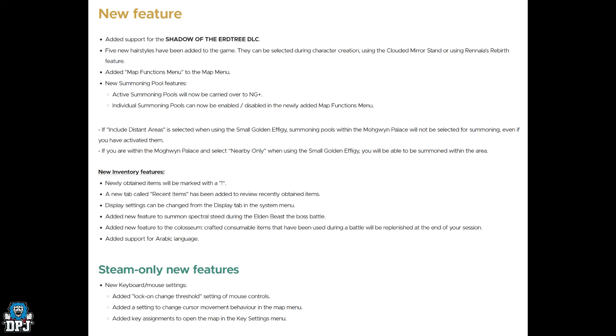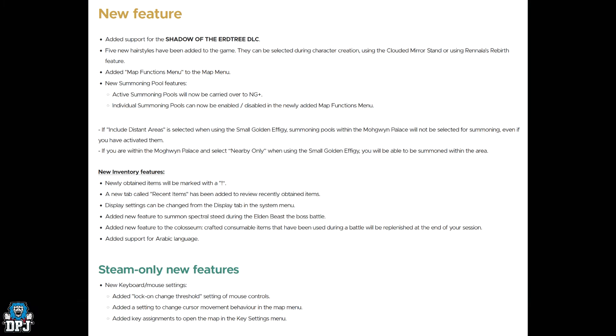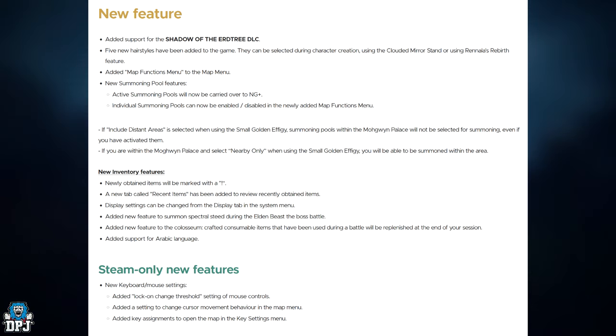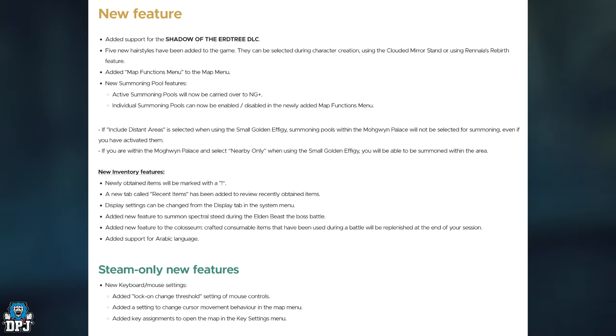If 'includes distant areas' is selected when using a Small Golden Effigy, summoning pools within the Mohgwyn Palace will not be selected for summoning even if you have activated them. If you are within Mohgwyn Palace and select 'nearby only' when using the Small Golden Effigy, you'll be able to be summoned within that area.